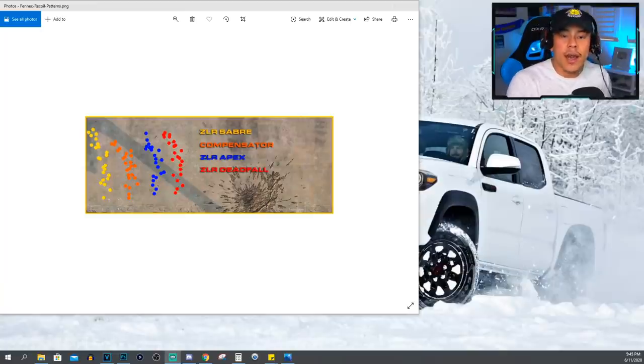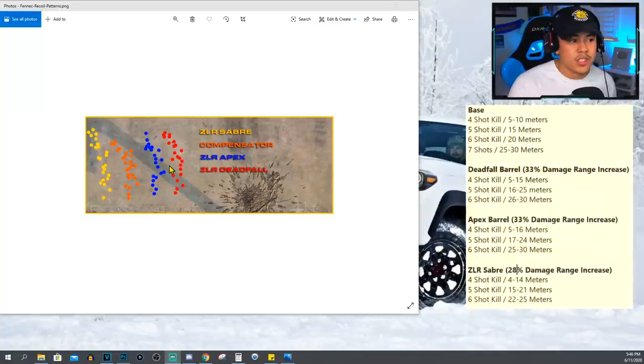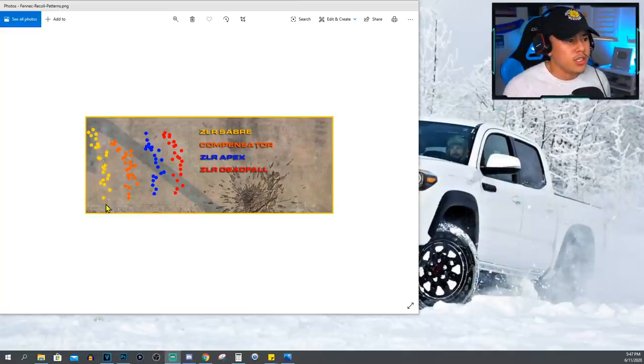I want to briefly go over the different recoil patterns for the barrels so I can show you exactly how I picked the Deadfall. The main reason I chose it is that it gives the most damage range possible and also has sound suppression built in — staying stealthy keeps you alive longer. The ZLR Saber also has sound suppression and damage range, but its damage range increase just isn't as significant. Looking at the Saber's recoil pattern, there's too much space between the bullets — the Deadfall gives you sound suppression, damage range, and recoil control all in one.